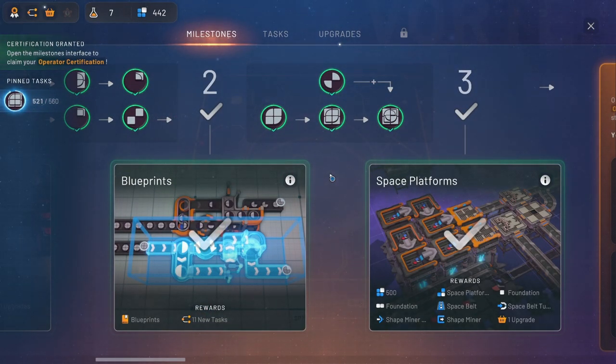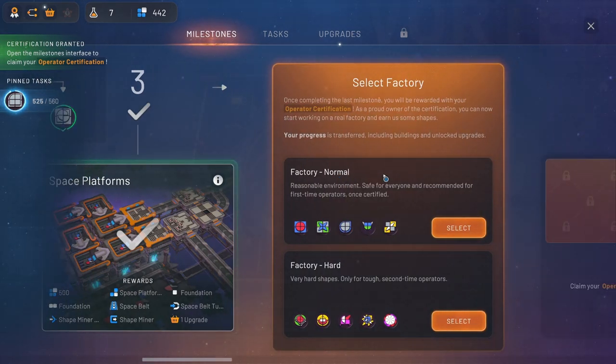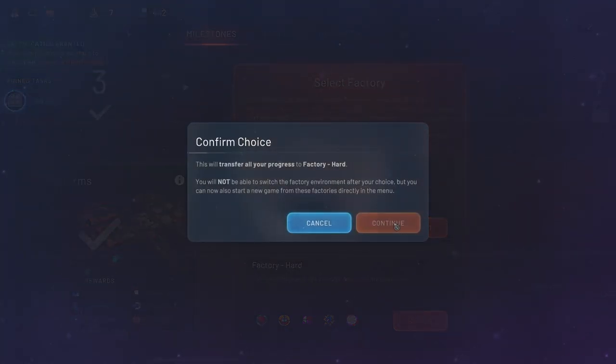All right, so we can take a piece like this. I think the select factory is where we're at now, right? So either we can go Normal mode where we're making really easy things, or we can go Hard mode. This is a pretty big decision because things are going to get really complicated. You know what, I like a challenge — I tried this one on my first game and it was pretty not bad. So I'm going to go Hard mode. I'm doing it. Yes, we're doing it — Hard mode!